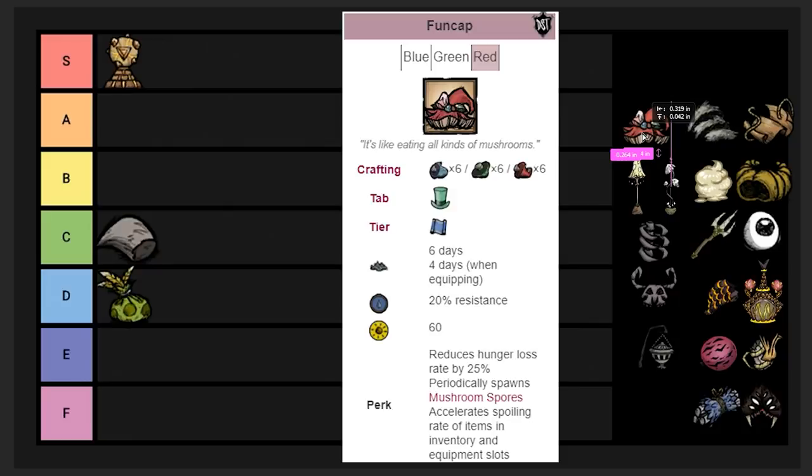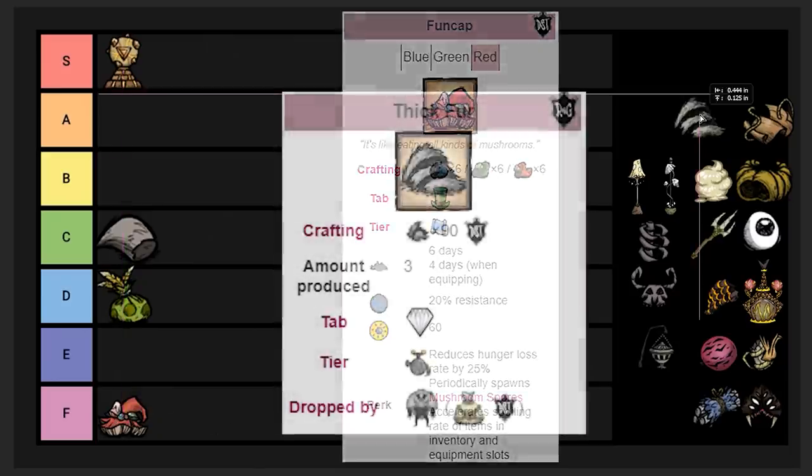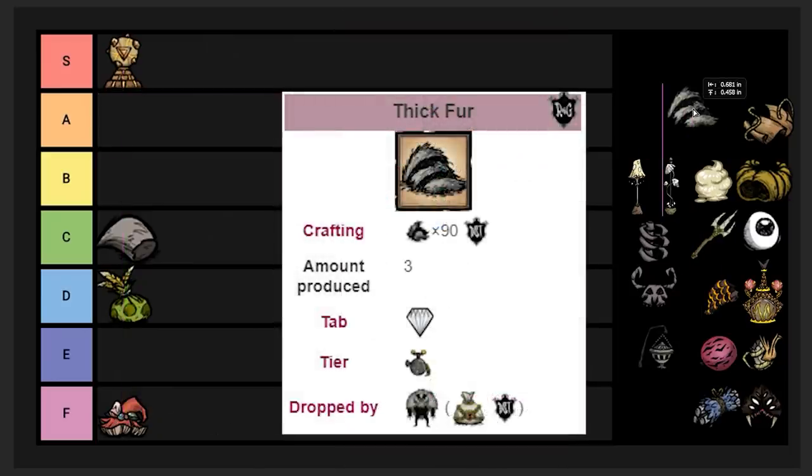We got the Fun Cap, and this covers all three types — the only difference is what type of mushroom you use to build it. They're pretty expensive and they lower your hunger drain rate, which sounds useful, and they last a decent amount of time. But the issue is they make food in your inventory spoil faster, including things like ham bats. So I have to put it in F tier.